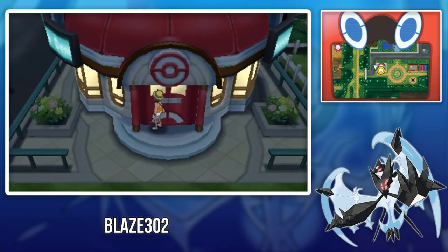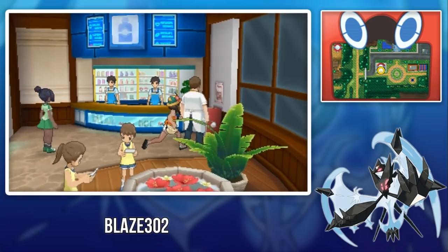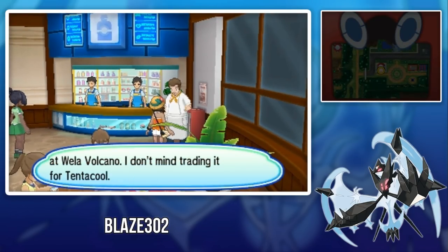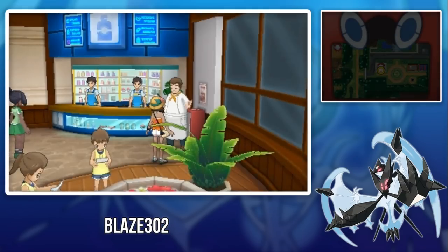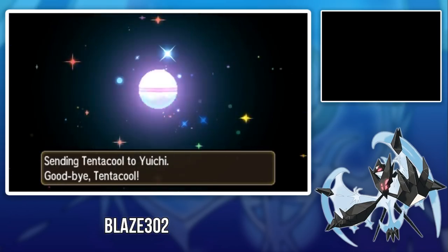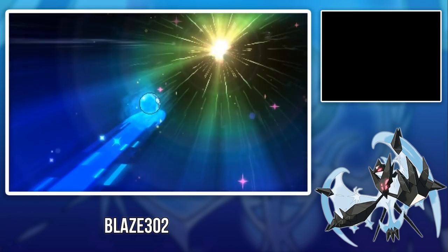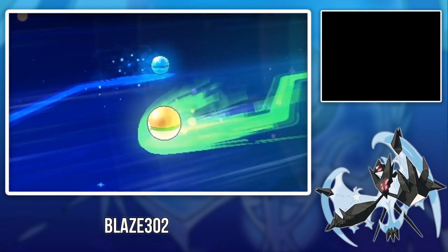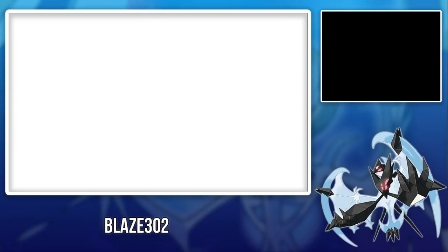The next Pokémon you can get is Barboach. Barboach is located at Royal Avenue inside the Royal Avenue Pokémon Center. To get the Barboach you have to trade a Tentacool, which you can find in many places, but one common place is Route 7 or Route 8 in the water. This Barboach is level 21, its nickname is Babo, has the Anticipation ability, is holding a Petaya Berry, Naughty nature, and has the four moves Mud Bomb, Amnesia, Water Pulse, and Magnitude.